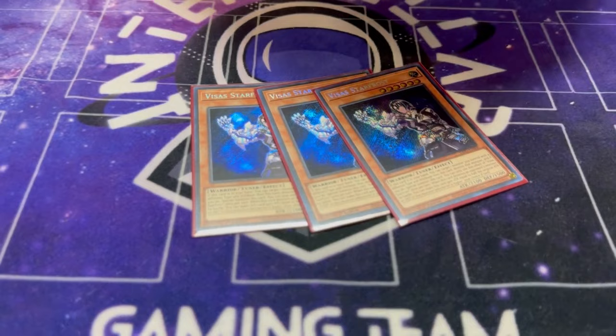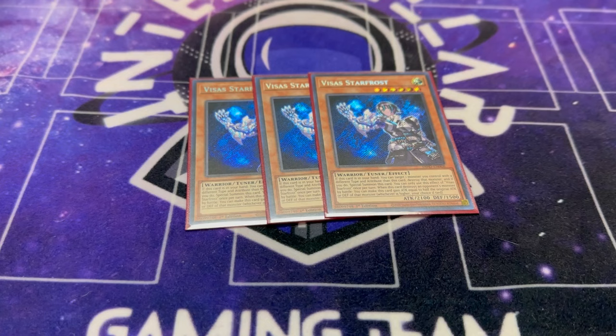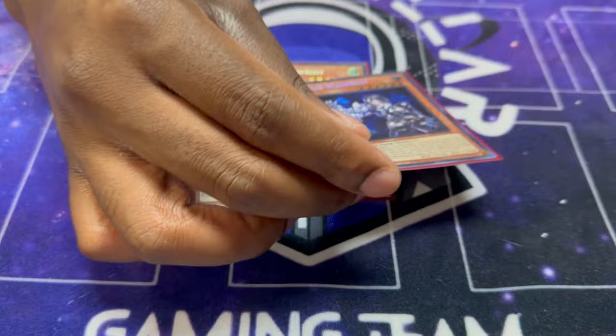Starting the list, we have three Visa Starfrost. This is standard — he burnt our crops, he visited other planets — and this is the key piece that combines the Manadium and the Scareclaw engines together, because you use Dissipator to summon this and go into your Scareclaw lines.